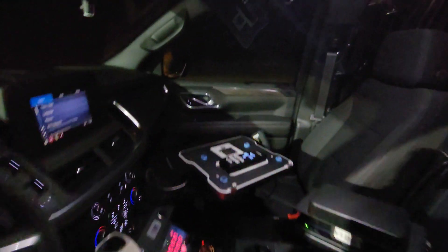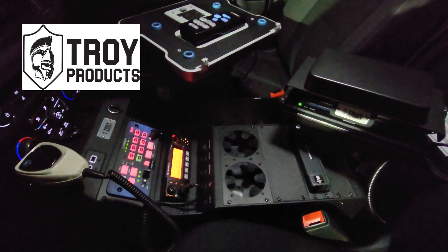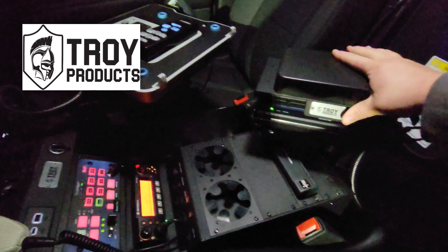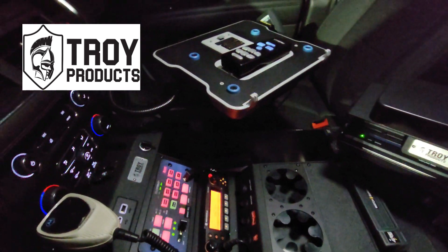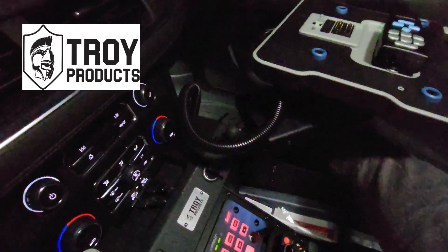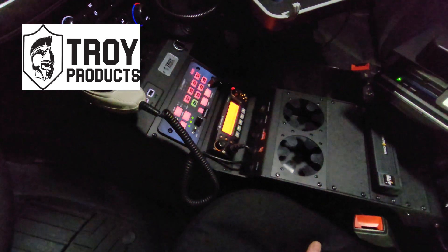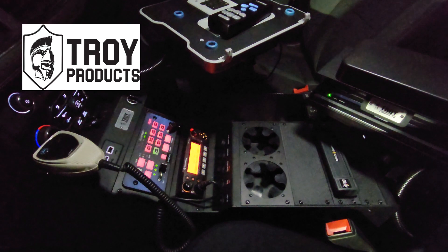This is a K9 unit. Inside here we have an amazing Troy Products center console, and we have their printer armrest mount as well. And then we have their motion device. It's a really, really nice setup by Troy Products — they make a real solid steel console. It's really good stuff, drops right in there.